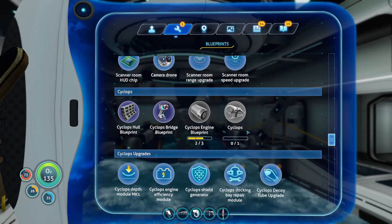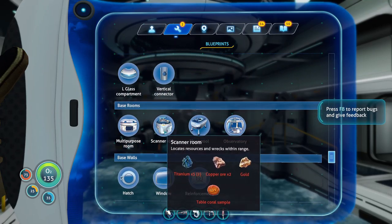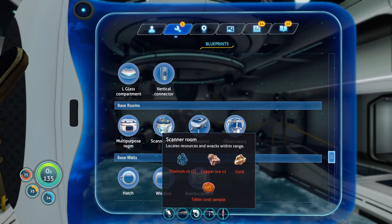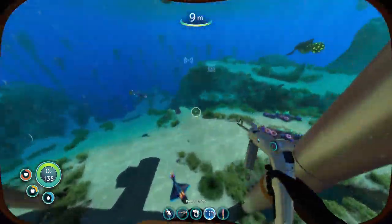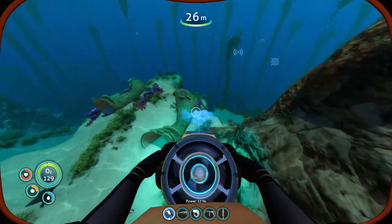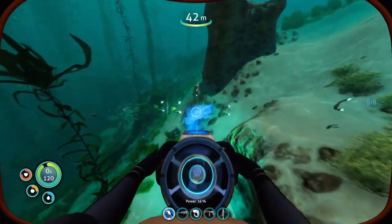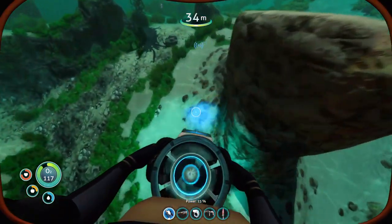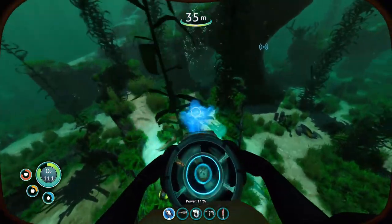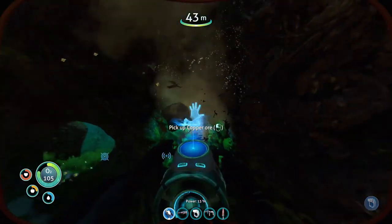In order to do this, we're going to need a total of 11 titanium, 2 copper, gold, and 10 table coral for the first part. Let's go find that. Table coral is extremely easy to find — I'm not too worried about getting a sample of that. In fact, table coral is one of the easiest resources to find, simply because it's in the starting area in mass quantities.